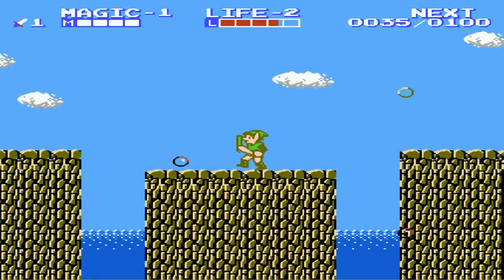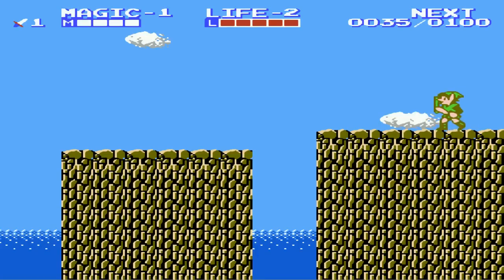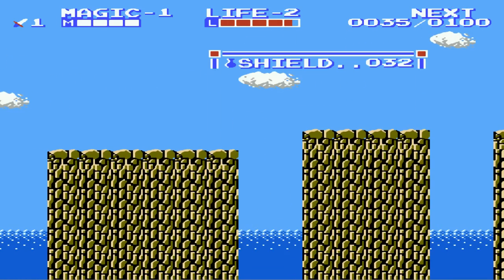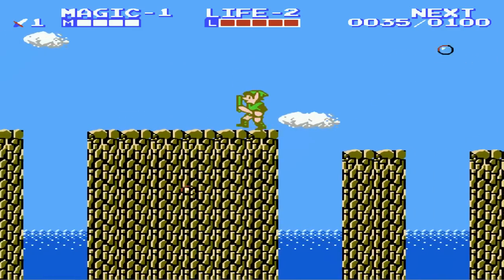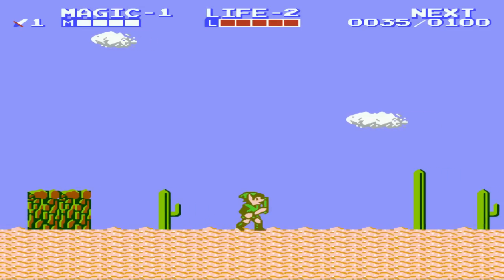Now we're gonna head over to our first palace. The reason for each particular palace is these six crystals — you can see them in my menu, along with how many keys and extra lives we have. We just lost a life, so we've got two lives left. The point is that to get into the final dungeon, you need to place a crystal in each of the previous dungeons, because the final dungeon has a big barrier covering it — similar to Zelda 1. There are seven palaces in total: the six regular ones and the great palace.